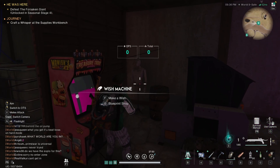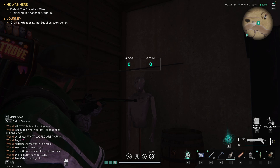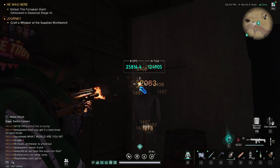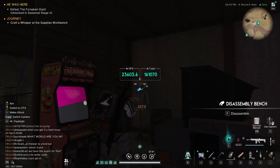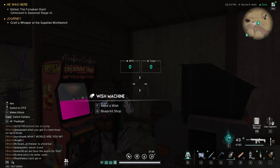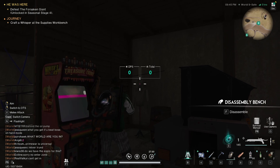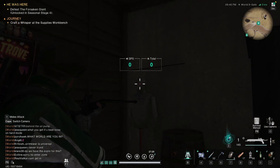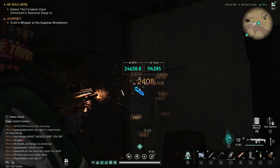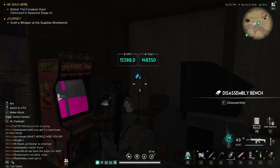So I guess we can try it out. I'll do one without the deviant and then one with. As you can see, it's about 25,000 DPS a mag dump roughly — hard to tell. Almost 150,000 damage.